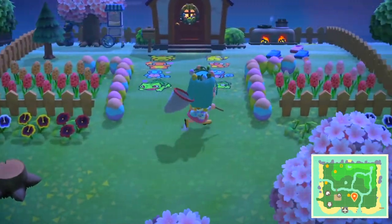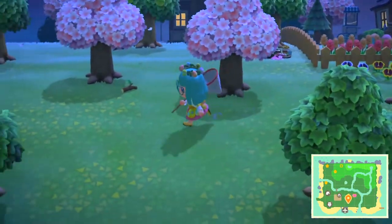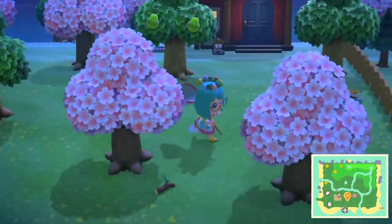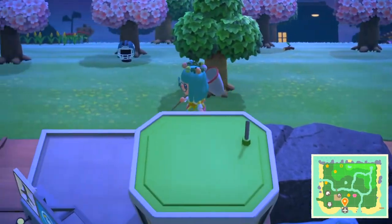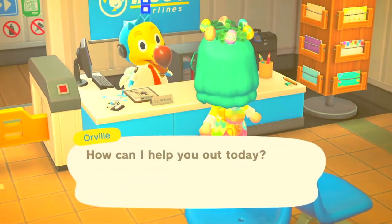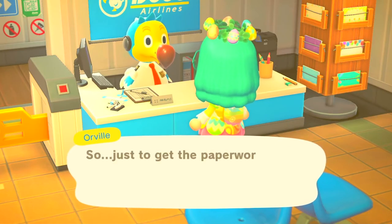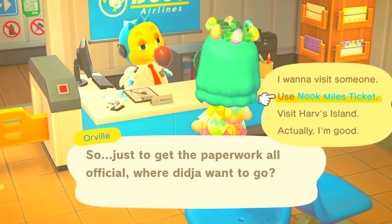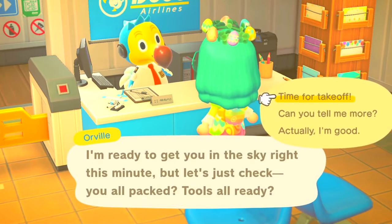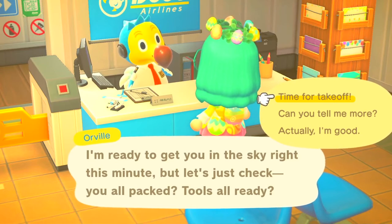You don't want to pluck all your flowers because flowers attract different types of insects — if you pluck them all away insects won't come. I love the scenery right now with the cherry blossom event — a lot of trees are pink and it looks wonderful. I'm heading over to Dodo Airlines. When you visit friends make sure you have a good internet connection. I'll use my nook miles ticket. Make sure you have your tools — and even if you don't, the mystery island will have a workbench so you can craft them there.